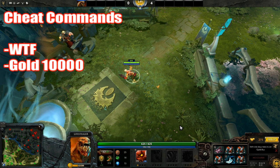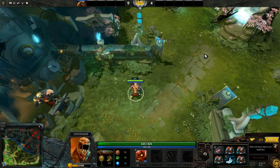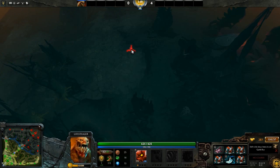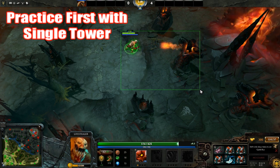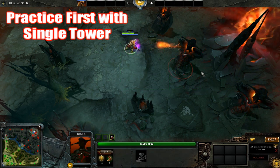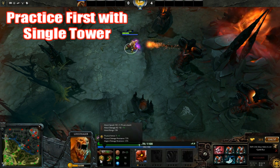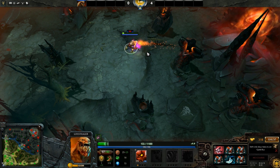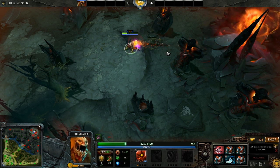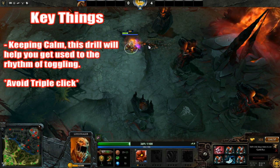That way, the armlet toggling drill helps you practice the timing of toggling instead of focusing on things like burst damage. You go ahead and blink into the enemy base using WTF mode with the dagger and start with just a single tower. A single tower does around 100 damage, and with the plate mails it's doing about 50 damage to you. Any time you go below 400 health it becomes lethal, so you want to go ahead and toggle every single hit, and once you get comfortable enough, toggling becomes almost second nature.